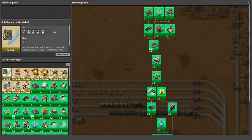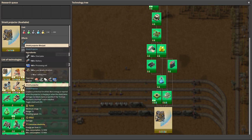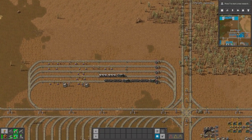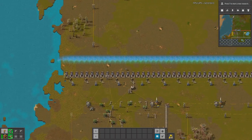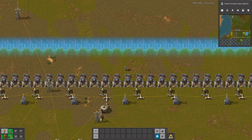This is how the research looks like. You need a lot of science packs — I mean only 200, so maybe it's not that bad. But the crafting of this thing requires a lot of low density structures and processing units. So it's not a cheap thing to do, and also if you want to build a whole wall like that it will be very expensive in terms of resources and UPS. So be careful with that.